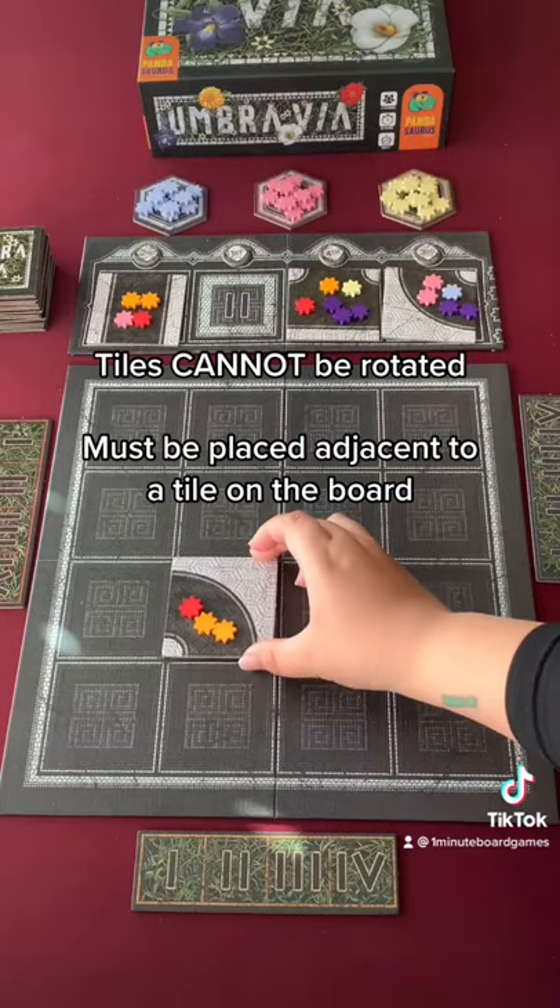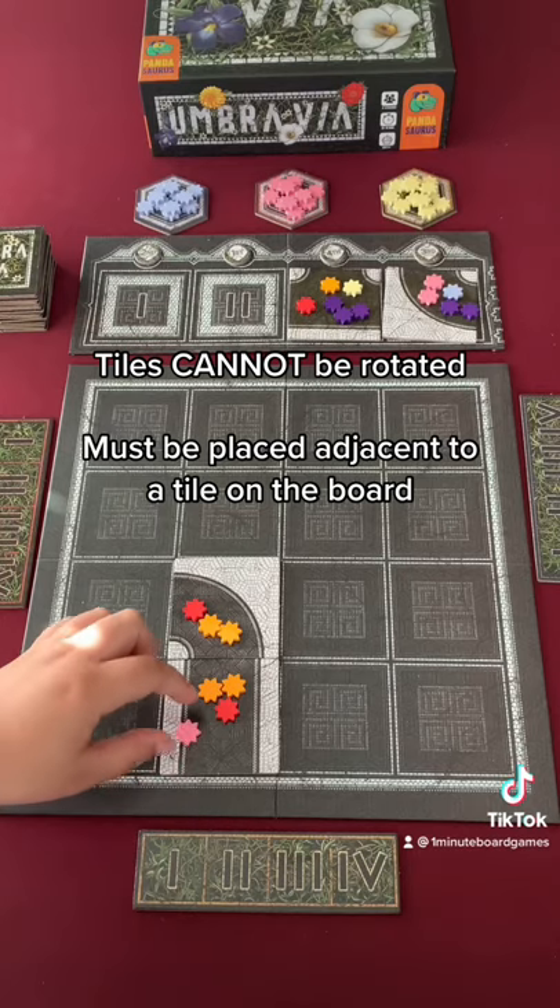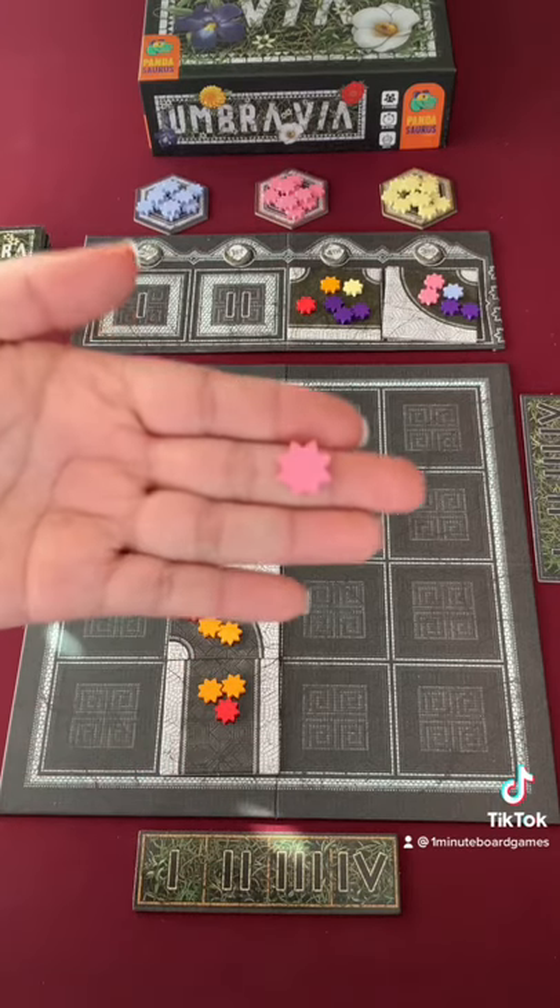Two important rules: the tiles cannot be rotated or flipped, and it has to be adjacent to a tile already on the board. All soul flowers are removed from placed tiles.